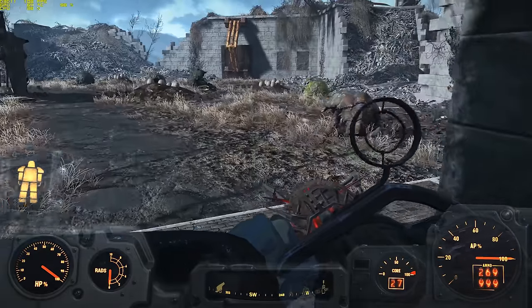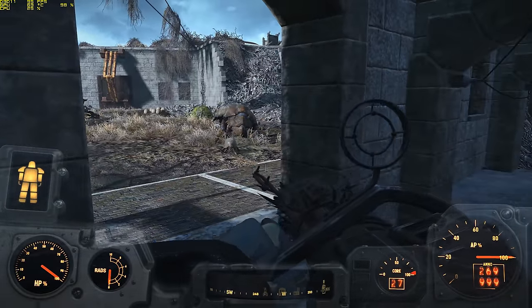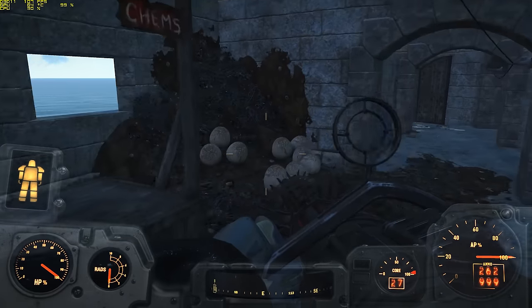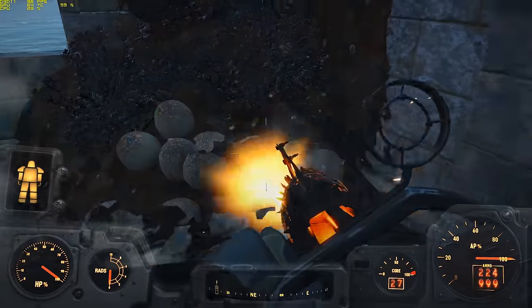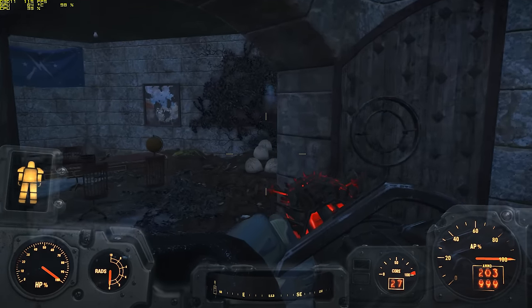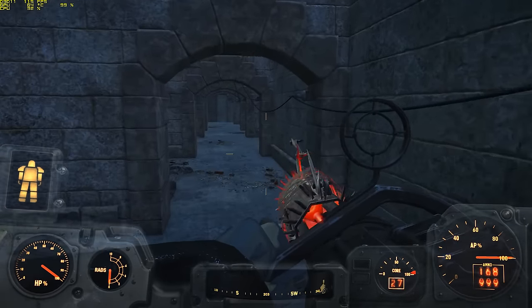However, if you can get a Minigun with a Legendary effect that increases damage, the Minigun can become much more powerful. On the low end, things like the Incendiary, Mighty, or Plasma-Infused effects can boost your damage quite a bit, while on the high end, you can obtain explosive variants which are ridiculously powerful and scale fully from both Heavy Gunner and Demolition Expert.